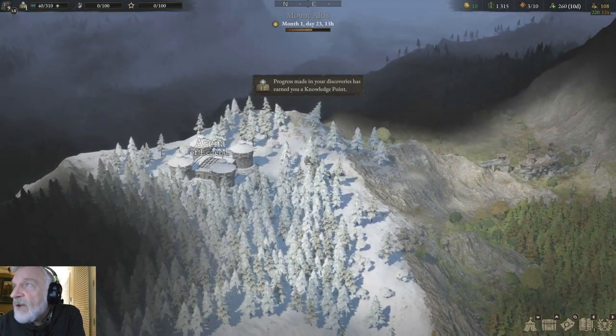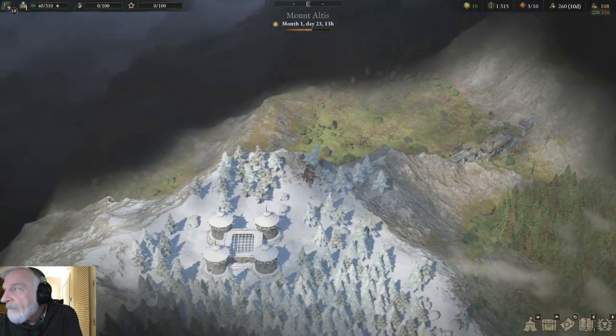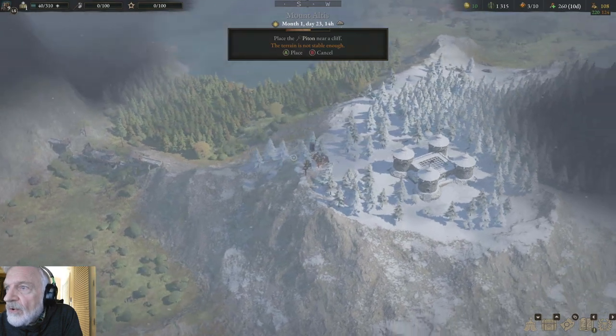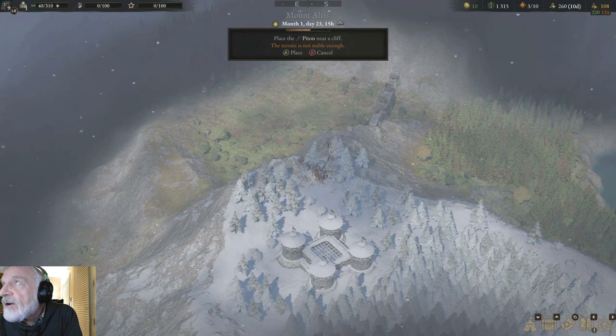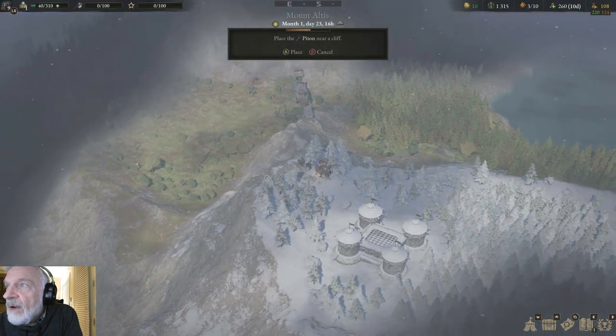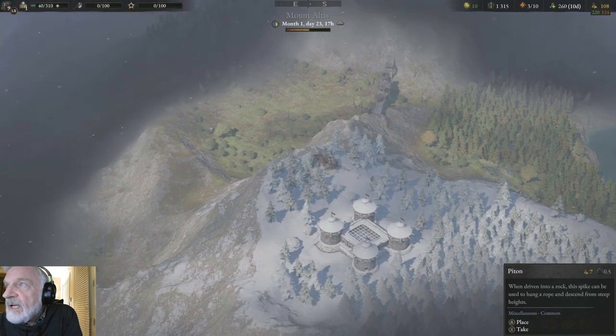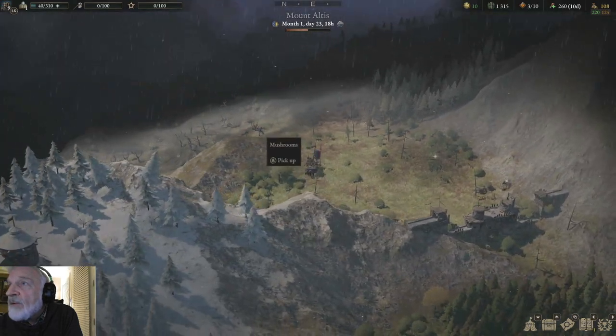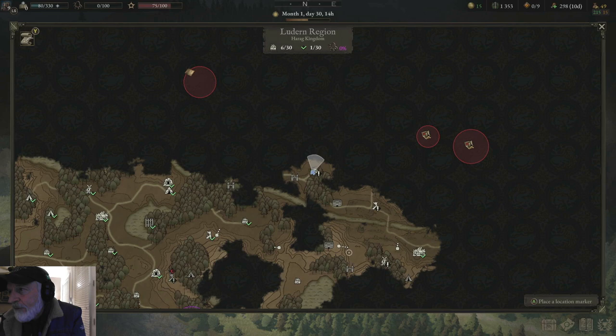There's the arena — we'll fight the champion later. Right now I'm just wanting to get all these pitons set into the other regions. Let's make sure the rope goes down where we want it to. It says it's not stable there, but I know there's a spot. Right there — and that should get us into the next region without a border pass or having to pay. We bypassed the bandit border crossing right next to the arena of legends.